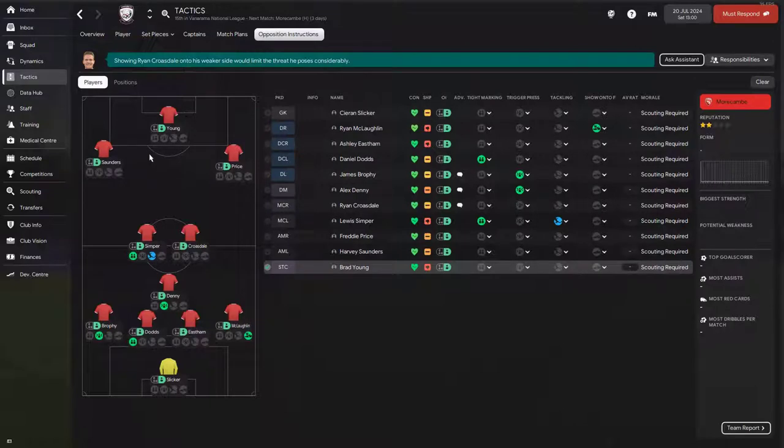When there are two strikers it's trickier. I try to type mark one — usually the more creative one — and let the other be, expecting he won't get supplies. One will likely be a creative striker and the other a finisher or target man. Put the creative one on type marking and let the other go. Most importantly, while applying these changes, watch the match and see how they affect the game — if you don't like what you see, just change it.